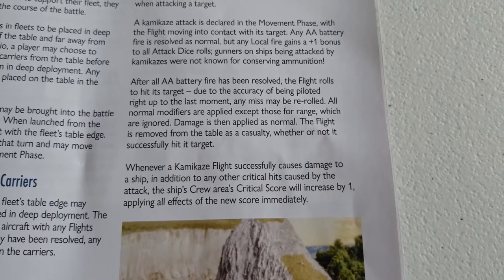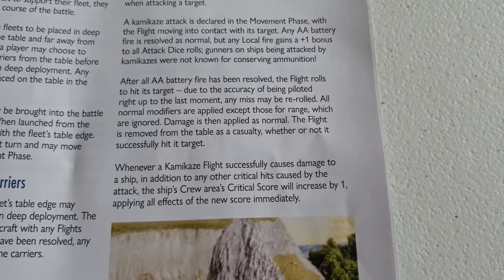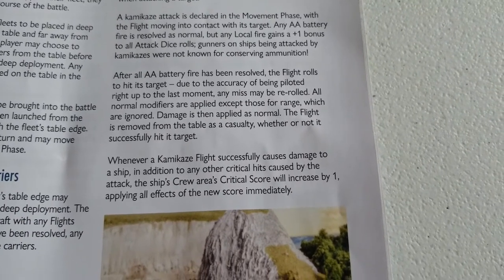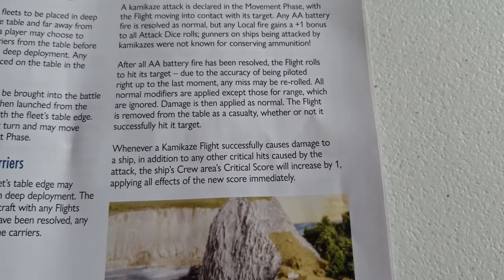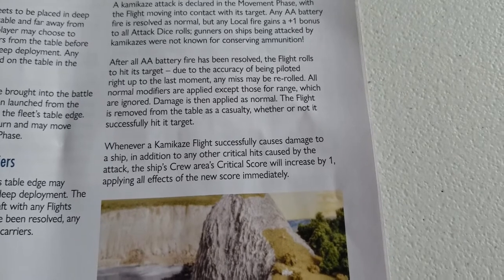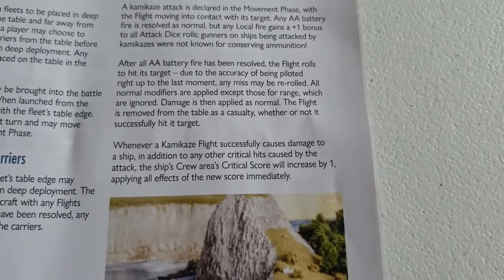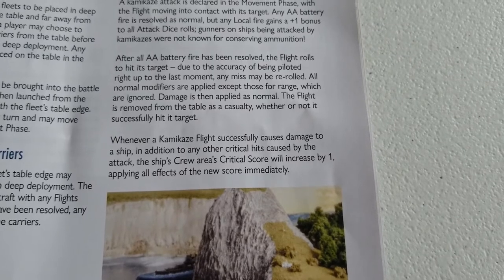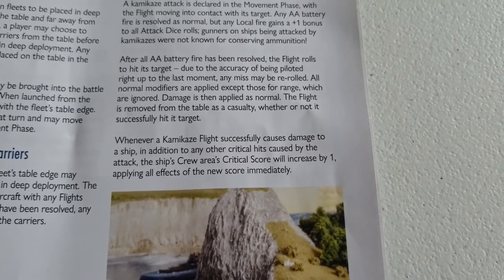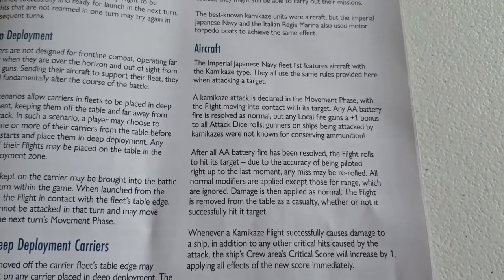After all AA fire has been resolved, the flight rolls to hit its target. Due to the accuracy of being piloted right up to the last moment, any miss may be re-rolled, making these attacks quite nasty. All normal modifiers apply except those for range, which are ignored. Damage is then applied as normal and the flight is removed as a casualty regardless of outcome — there are no do-overs. Whenever a kamikaze causes damage, in addition to any other criticals, the ship's crew area critical score increases by one immediately. Even if hull damage is minimal, this can be very significant if the crew area was already stressed.